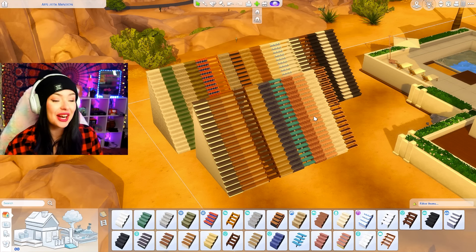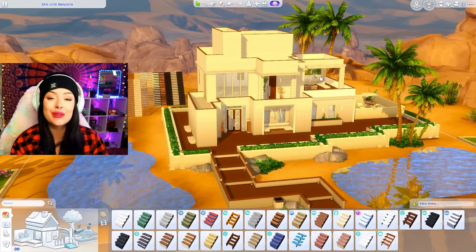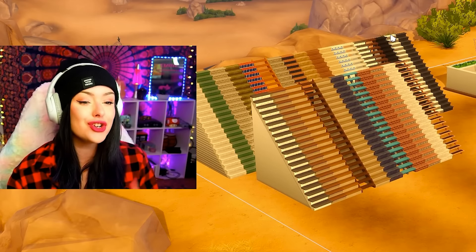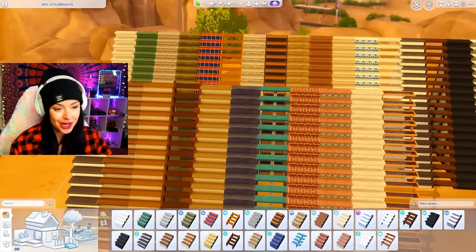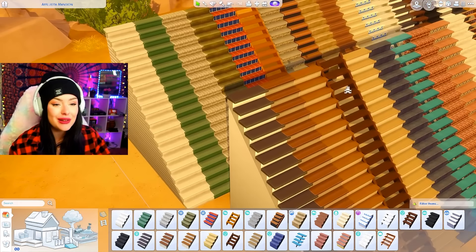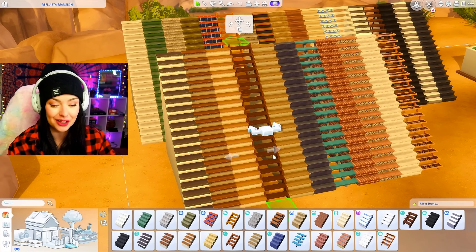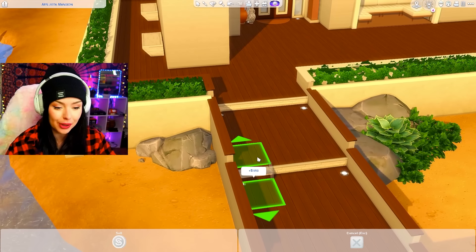So now on my lot I've got every single type of stairs right in front of me, and on this house I have no stairs at all yet. My strategy is going to be using all the white or dark brown ones first, but then I'll be left with all the strange patterned ones for the interior. I feel like the patterned ones would be easier to use on the outside of my house. I'm going to take all the stairs with holes in the middle and put those on the platforms.